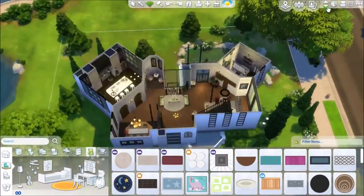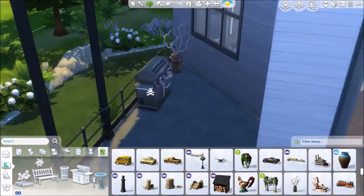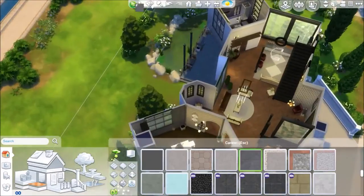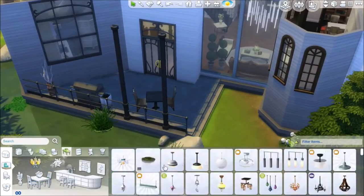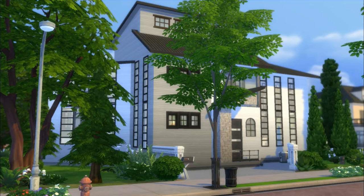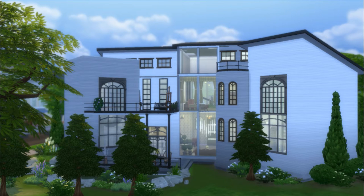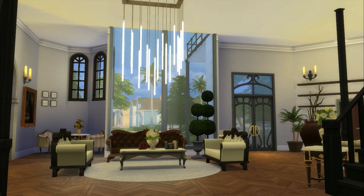That is the master bedroom. As you can see, there were a lot of curtains around the bed forming like a canopy. I was a bit unsure if that was working, but I tested this house and everything works. With move objects on, you've got to watch out for Sims getting stuck in places.